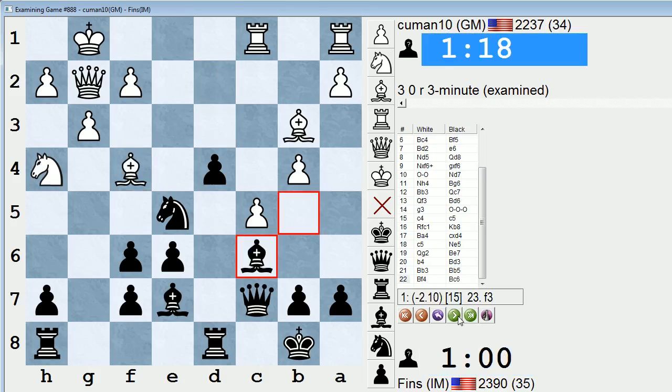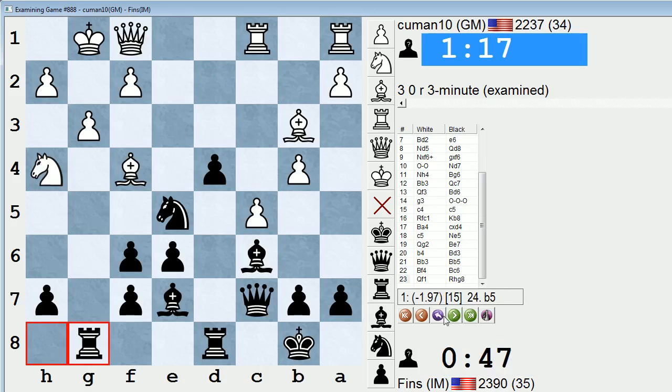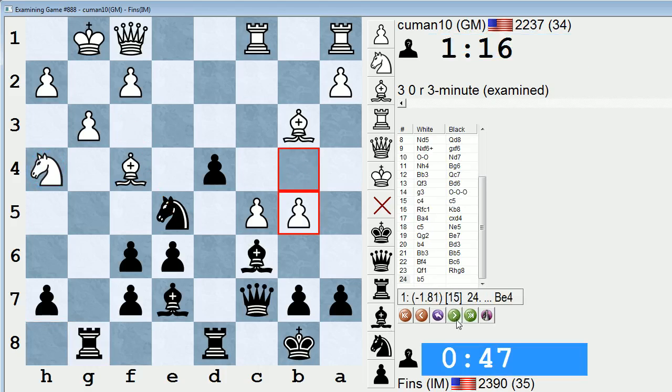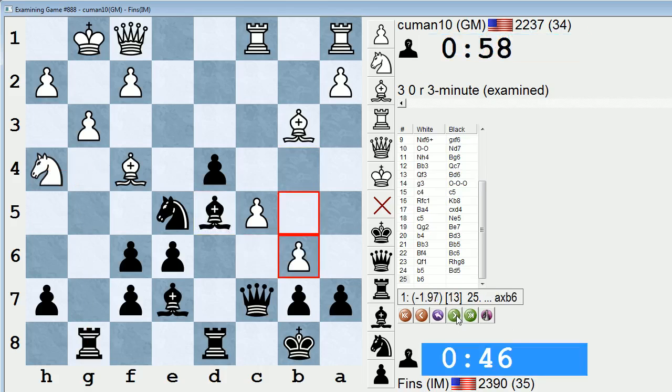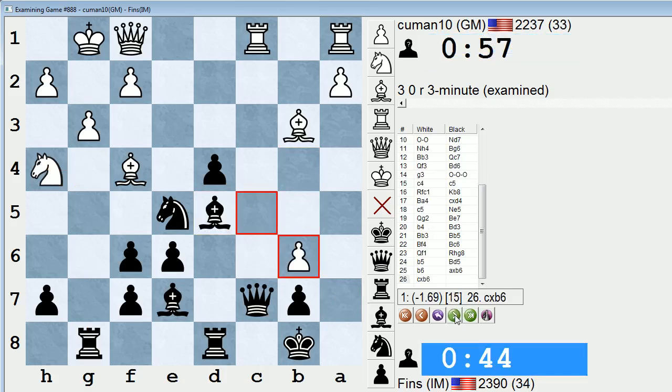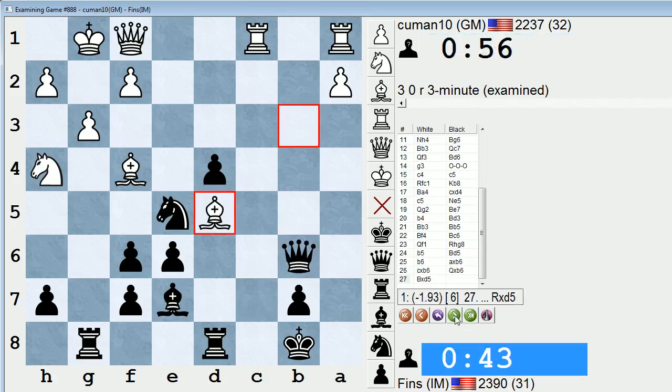Bishop f4. Queen f1. I played rook g8, just on principle, trying to line up my rook with their king. If I can destroy this knight, I'm in great shape because of the knight f3 threat. But he's coming after me, not letting me do that. I guess I could play rook g4, rook takes h4 — I didn't really have a chance for that in the game. He just kept distracting me on the queenside, and now we're both below a minute.